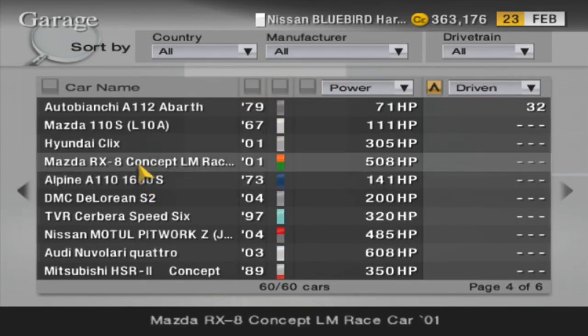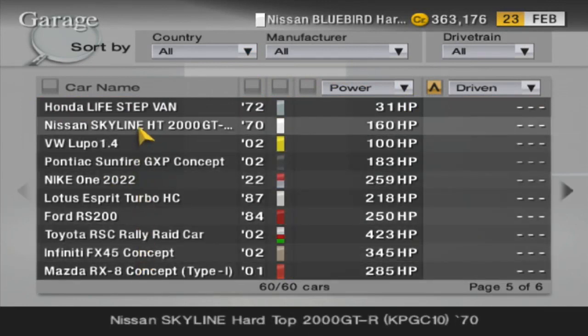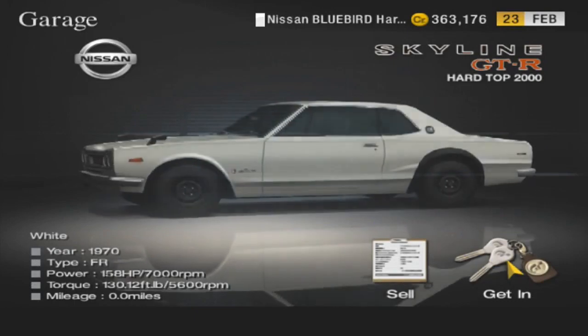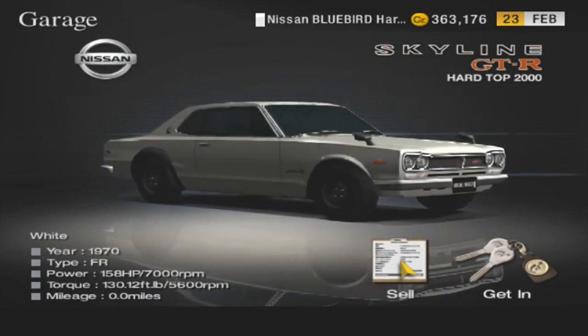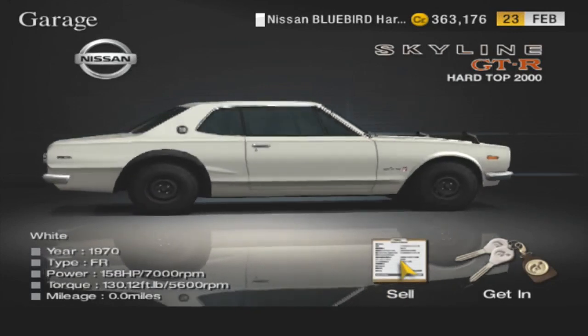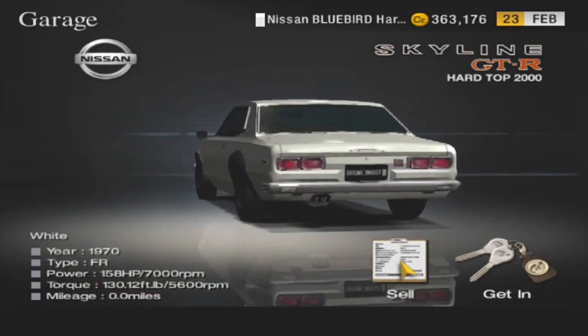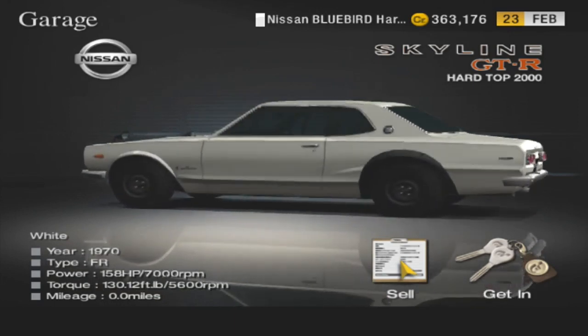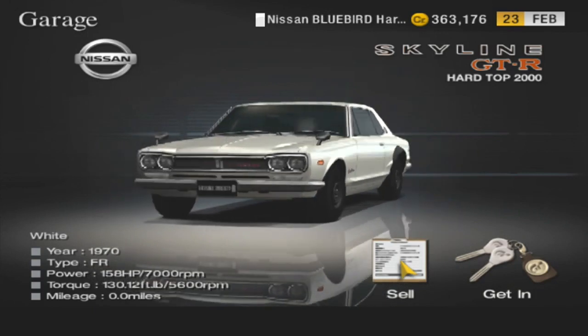So where's that Skyline that I just won? There you are right under my Honda Life Step Van — 160 horsepower, quite a bit more powerful, a little bit heavier but not too much. All right my friends, well we're gonna stop right here. I wouldn't say I'm getting tired but I should be getting tired because it's so late but I'm not. Thank you all very much for watching, I hope you have a super awesome blessed day, and as always my friends, stay off you.